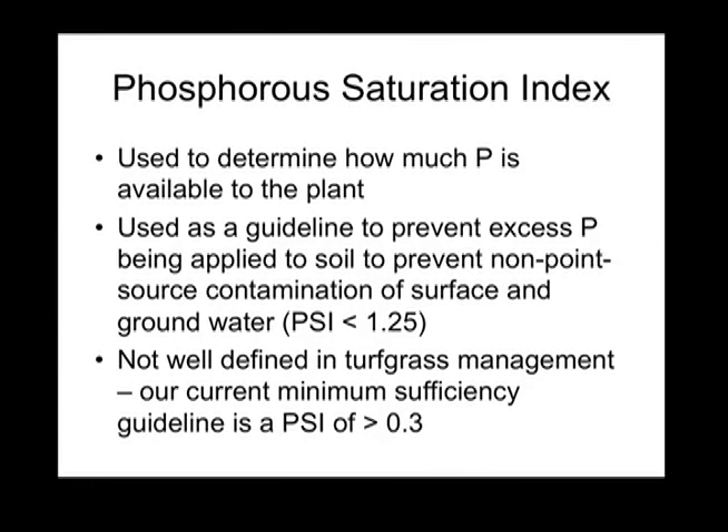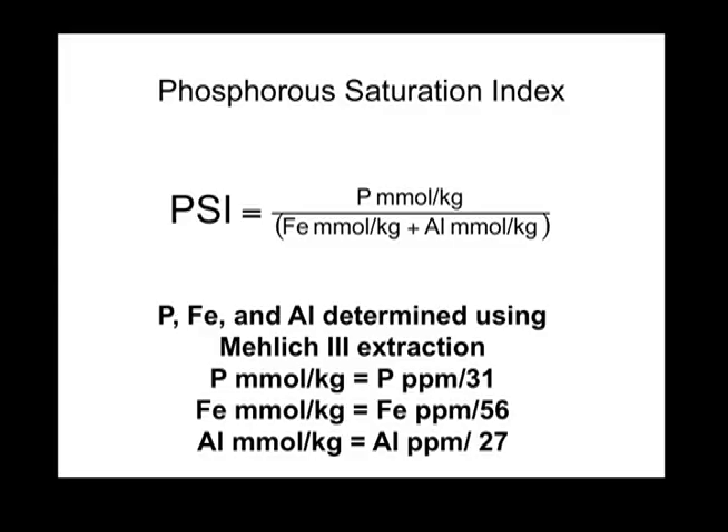The Phosphorus Saturation Index, also known as PSI, is another measure of phosphorus availability. It is used in environmental management to help predict when phosphorus levels are too high to allow additional phosphorus to be added to a soil safely. PSI values above 1.25 result in phosphorus leaching to groundwater or running off the surface to surface water. The PSI is also used in crop production systems to identify sufficiency levels based upon availability. The target we have identified for robust turf growth is a PSI above 0.3. The PSI is a ratio of Mehlich-3 phosphorus to iron plus aluminum. If we increase iron levels, available phosphorus or PSI goes down. Therefore, application of iron might reduce phosphorus availability at the surface of a green sufficiently to reduce Poa growth.